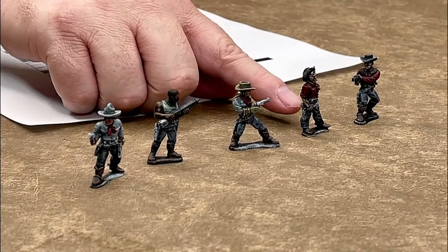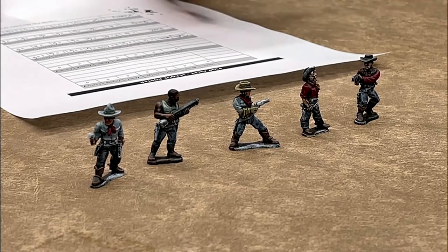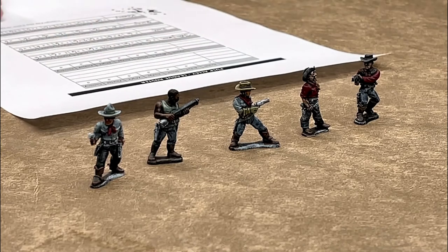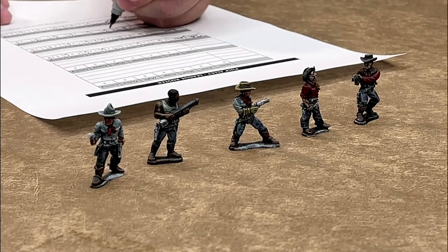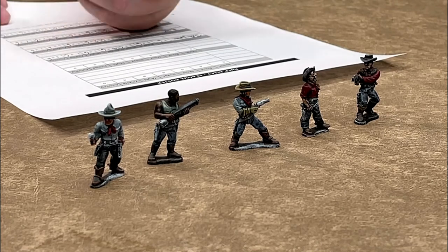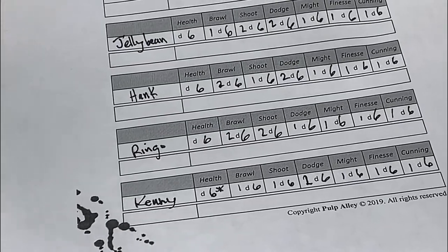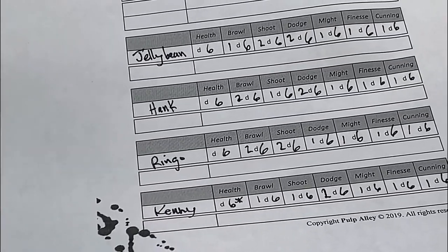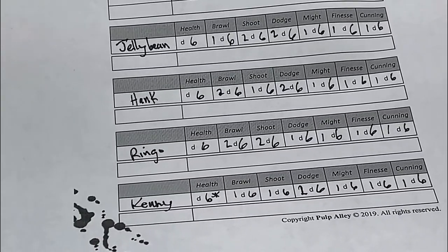When I look at Hank, I feel like he might be my brawler. So I'm going to give him two dice in brawl and two dice in dodge, and all remaining ones in everything else. Now for Ringo, we're going to change things up a little bit and give him two dice in brawl and two dice in shoot, and one die in everything else. So Jelly Bean has two dice in shoot and dodge, Hank has two dice in brawl and dodge, and Ringo has two dice in brawl and shoot.